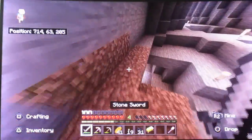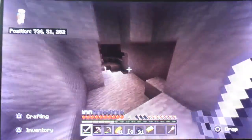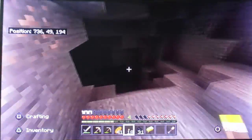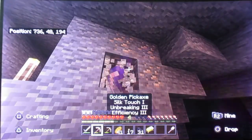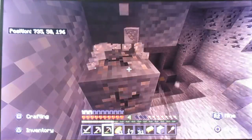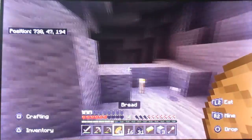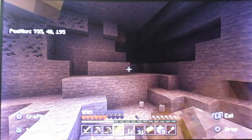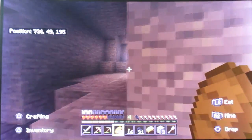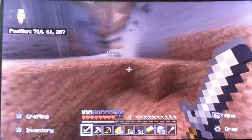There has to be a glitch — I just mined a bunch of iron and it's not there. Why have we got stick drift? Oh yeah, my controller is old. I just mined a bunch of iron and it's not here — the game's trolling me. It's my imagination. There has to be a glitch — where's my iron?